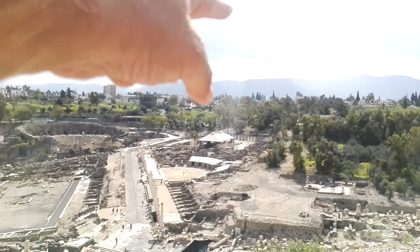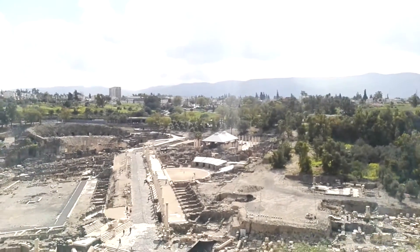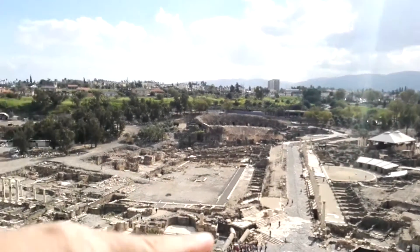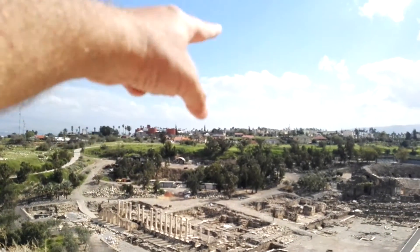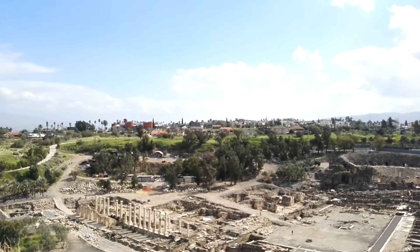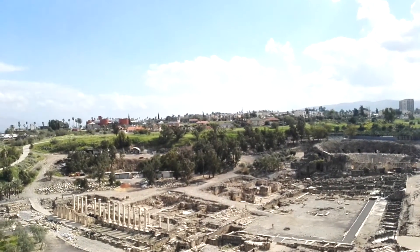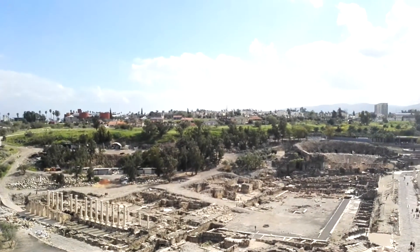At the end of the street you can find two main things: the hot tub — the Roman bath — and the theatre, as you can see here. If we continue along Silvanus Street and go really up, to the right you will find the amphitheater, which was used for gladiators and all the wild animals.